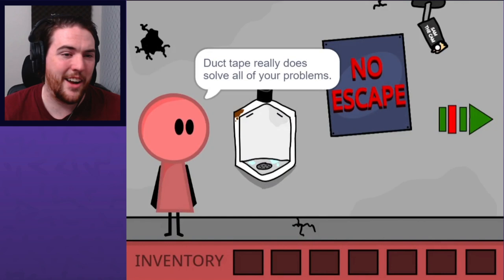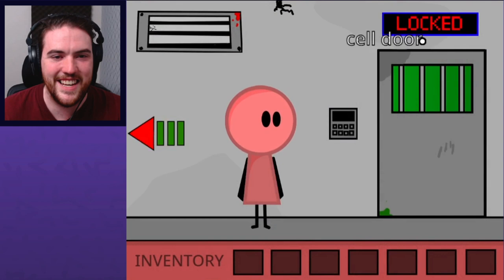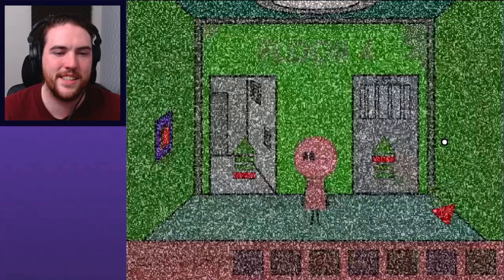Duct tape really does solve all problems. The C and the D — so E, C, C, D, and then it resets. I gotcha. I was totally on the wrong line of thinking with certain ones being more worn out than others. Open Sesame S822 — I'll try to keep that in mind in case it matters.